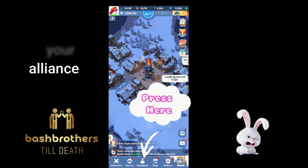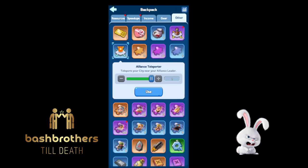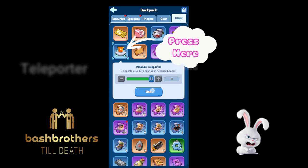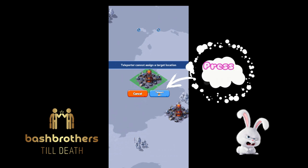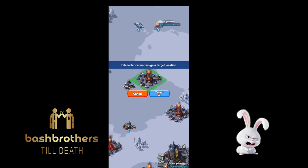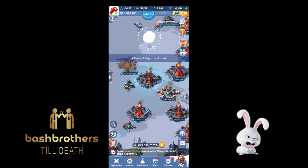How to relocate after joining — press your backpack and you'll see this item here: the Alliance Teleporter. This will take you to the closest spot next to your alliance leader. Confirm teleport and simple as that, guys.